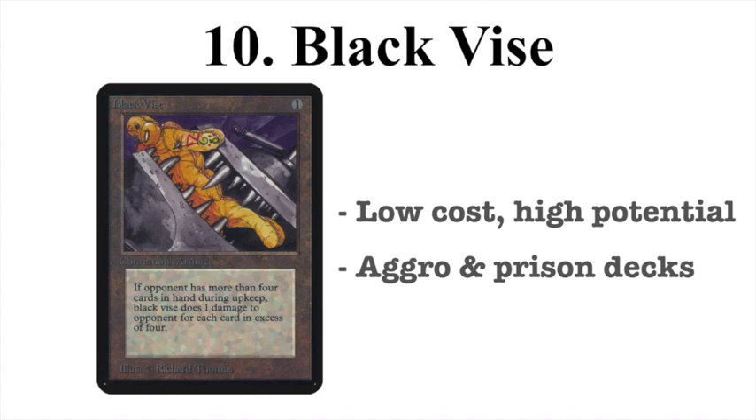This card also works really well in prison decks — decks that make sure your opponent cannot do anything — using cards like Stasis, Winter Orb, Icy Manipulator, and land destruction, so your opponent has a full hand and Black Vise inflicts a lot of damage. It also works really well in combos like Underworld Dreams decks where there's a lot of card draw going on. Black Vise has a lot of potential and fits into a lot of decks, including Atog decks as a sacrifice target. That's why it's here at number 10.